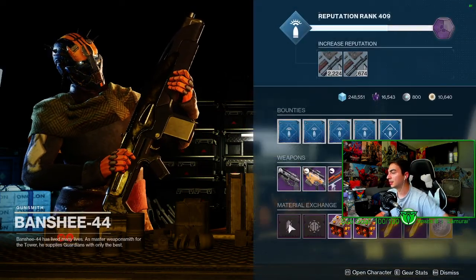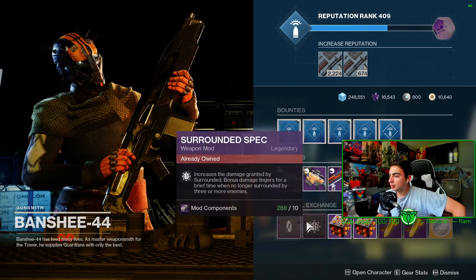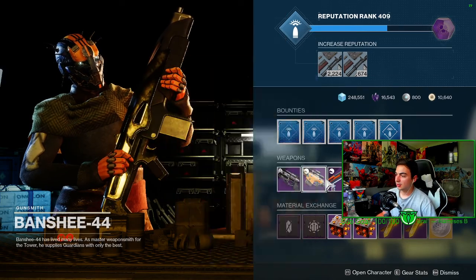Bunker E15 is obviously an easy Lost Sector — you barely have to kill anything, the friendlies do it all for you. Banshee also has boss spec as well as surrounded spec. That's what he has today. If you like, comment and subscribe for the next one.